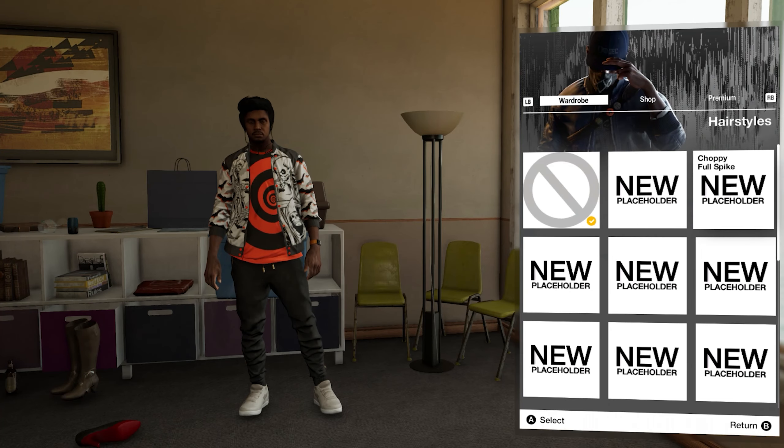There are also new customization features. For example, you can now remove sunglasses and earbuds — it feels strange seeing Marcus without either of these, but the option is now available. You can even remove clothing, so if you want Marcus in just his boxers, that's a possibility now. There are other customization features like changing your hairstyle, and down the road we'll also be able to change facial hair.